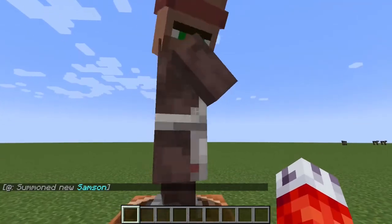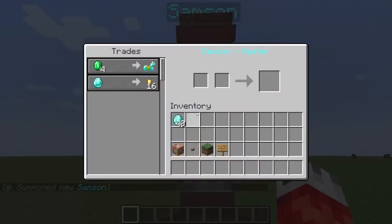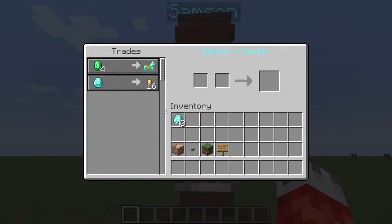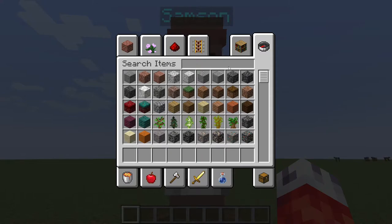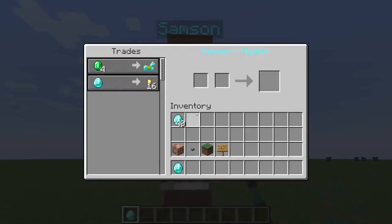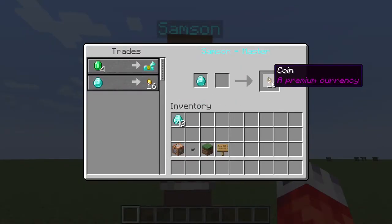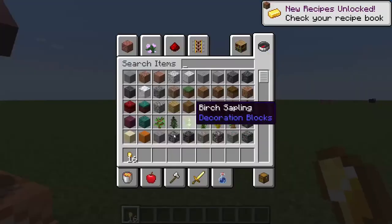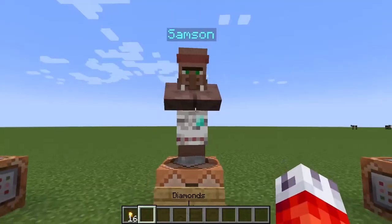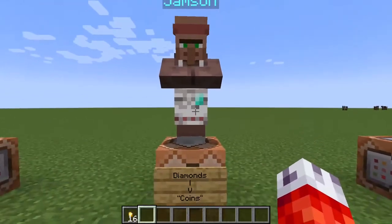Our command has gotten quite long, but we're really just having the villager sell a named item. If we go ahead and resummon our Samson the banker, we can right click on him and see that he still has the original trade of four emeralds for one diamond horse armor, but now if you have one diamond he will sell 16 coins — and look at that, they're named 'coin' and they say 'a premium currency'. The player now has coins tagged as premium currency, so they shouldn't be able to edit them, and just like that we've set up our own custom item sold by a villager.